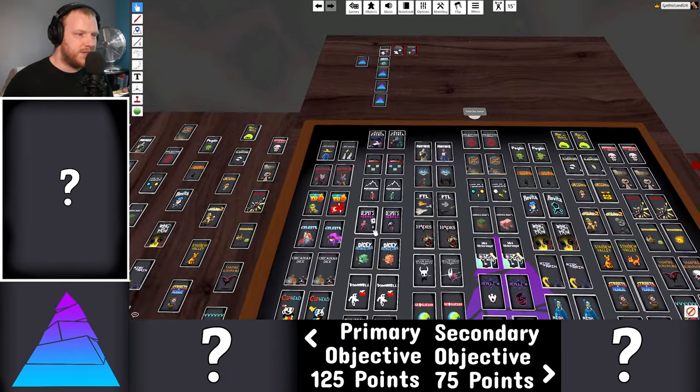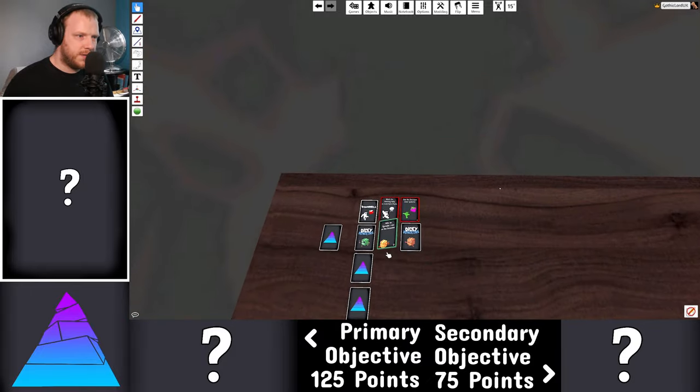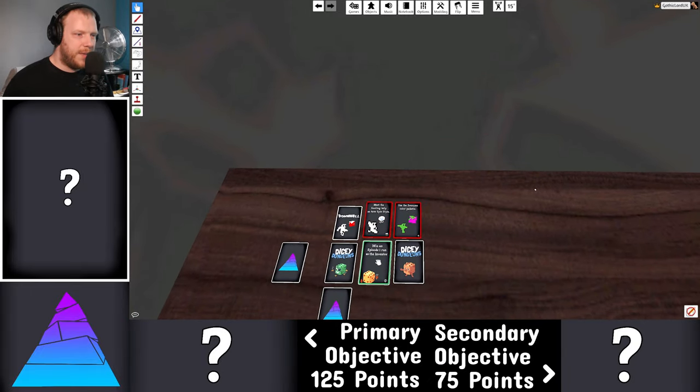Then we have Dicey Dungeons. Grab one primary and one secondary. Primary: win an Episode 1 run as the Inventor. Secondary: leave at least one apple on four floors. Well, I hope I find four apples then.